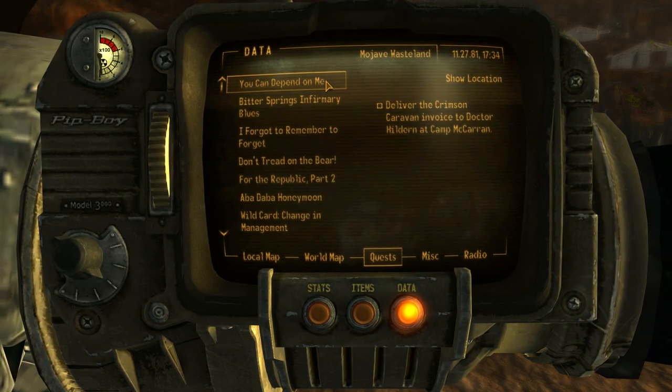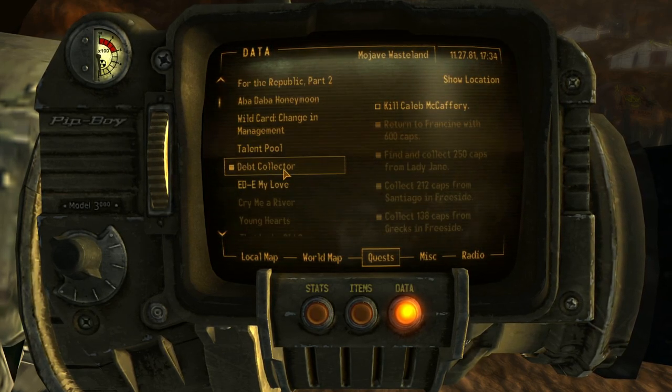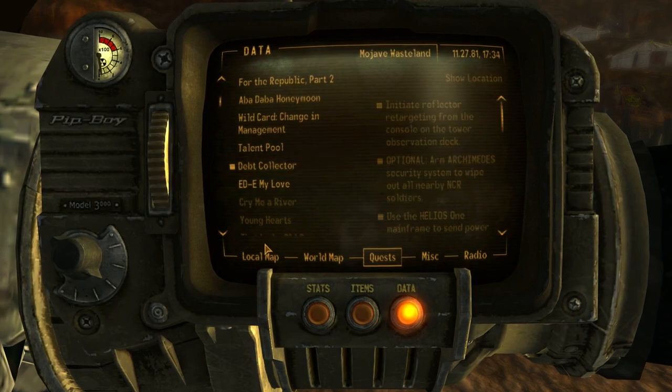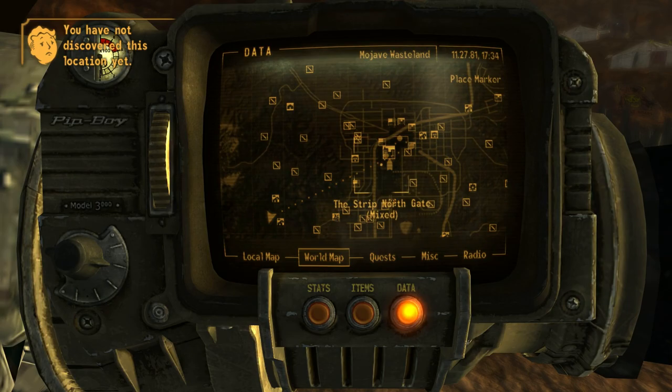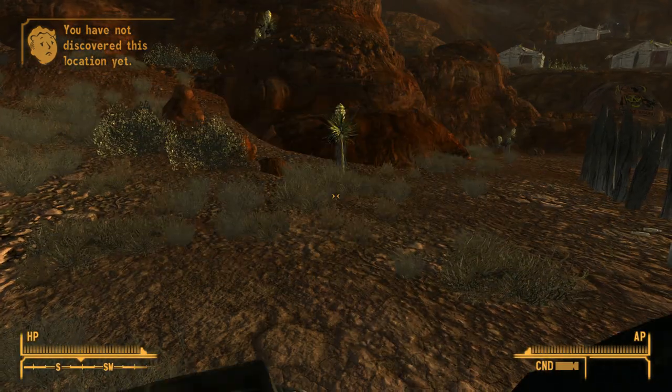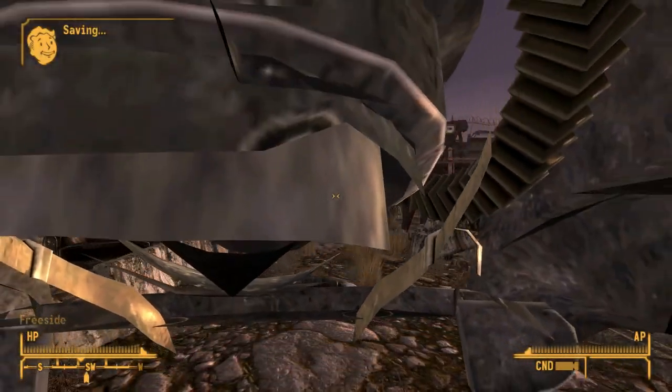Where do I want to go for fun and exploration? How do I know which of these is exciting? Oh, a drive-in — I kind of want to go to the drive-in. Caesar's Legion Safe House. An old nuclear test site. A crashed vertebrate. There's so much cool stuff out there.